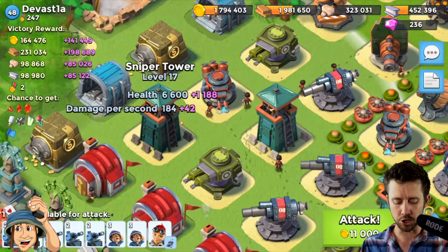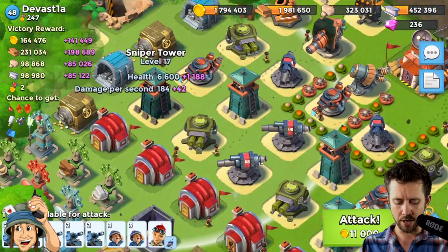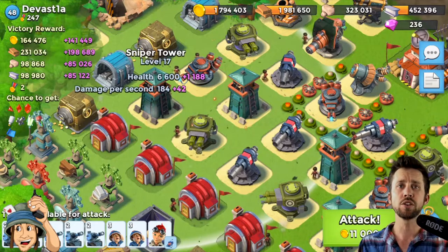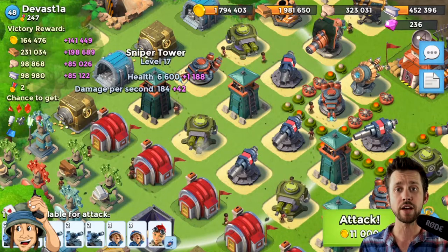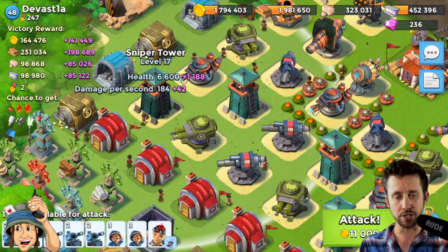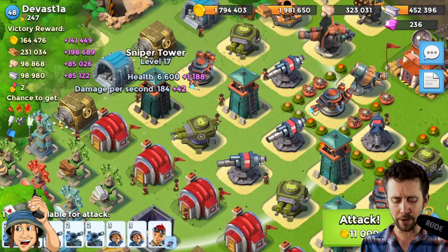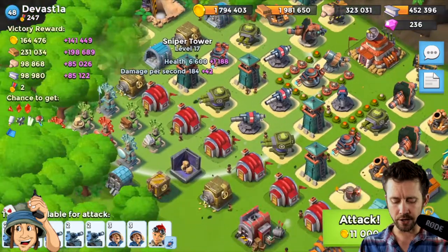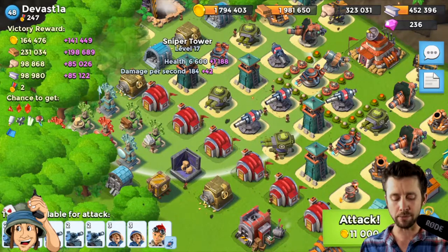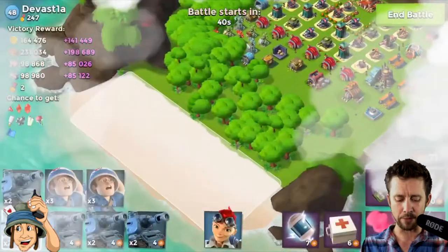Sniper towers can be pesky — they fire every two to three seconds and do pretty good damage. Depending on your troops' levels, their health can drain fast. I don't know if medics can keep up healing your tanks if multiple sniper towers are targeting them. Basically, just gather GBE and shock if you have to — don't worry about that and you should be fine.